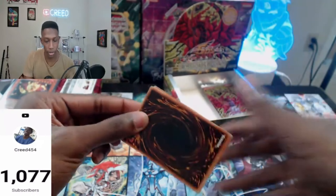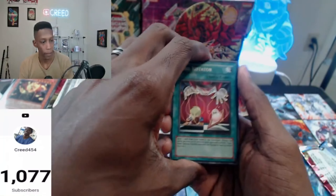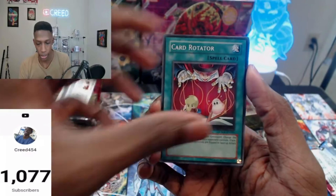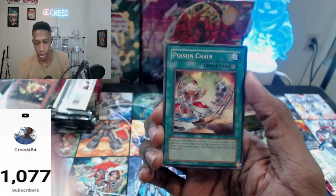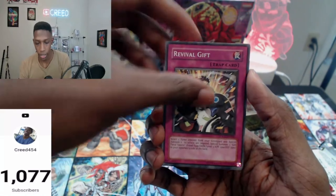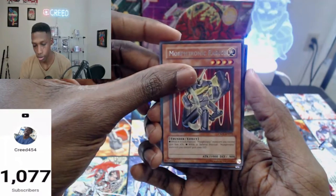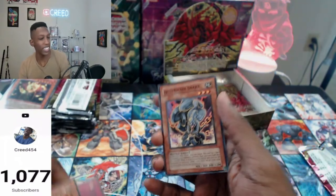I think that's four Supers, an Ultra, and an Ulti — so we should see like two more foils maybe. Cannon, Destruction, Poison Chain, Chaser, Gadget Hauler, Revival Gift, Portronic Radeon. Iron Chain Snake. Four packs left — is it in the last pack? Are we getting trolled?